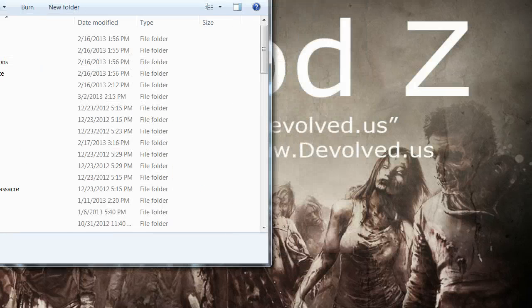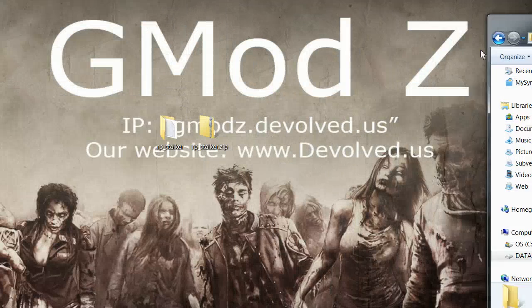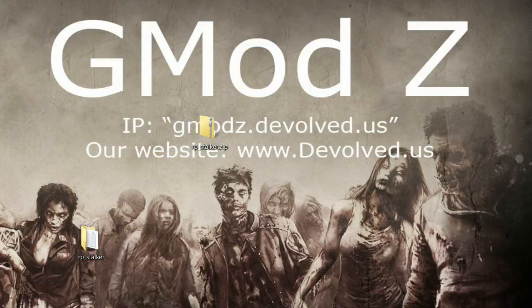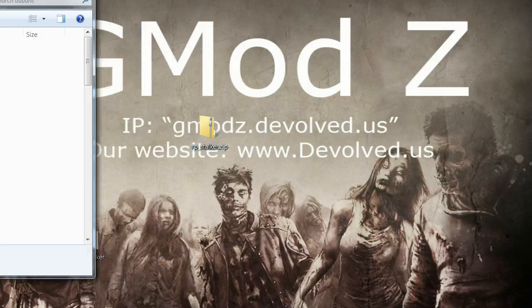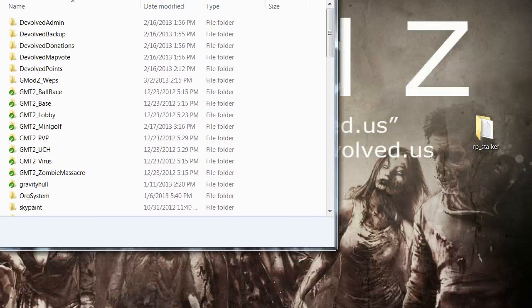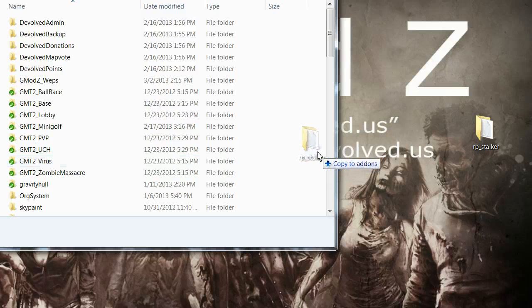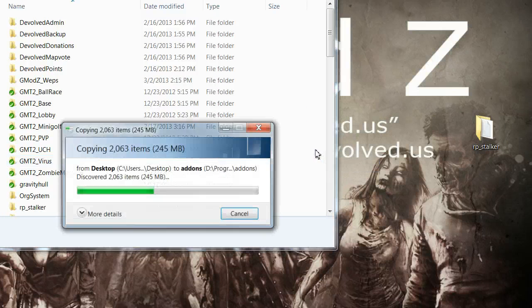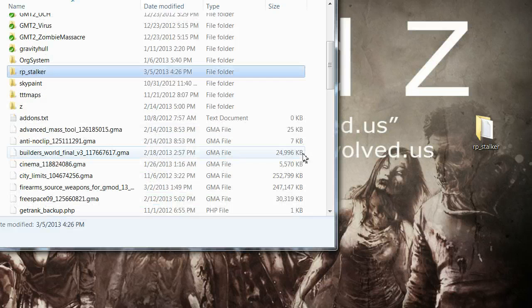Inside here, you're going to want to drag and drop your RPStalker folder into the Add-Ons folder. Just drag and drop this into here. And that's it. That's how easy it is.